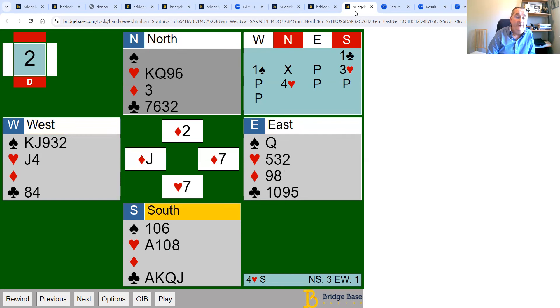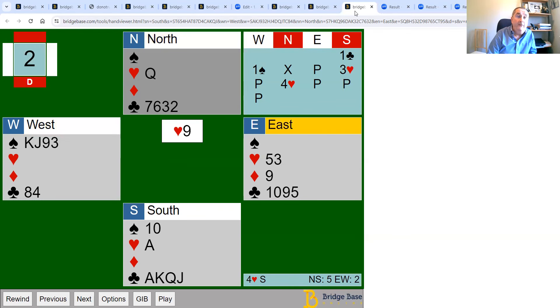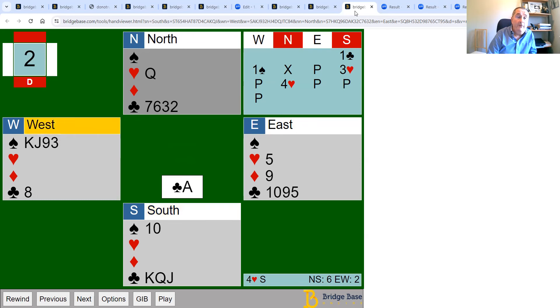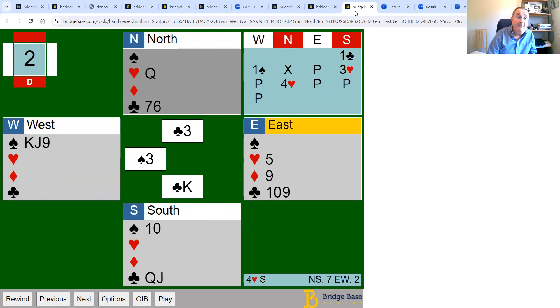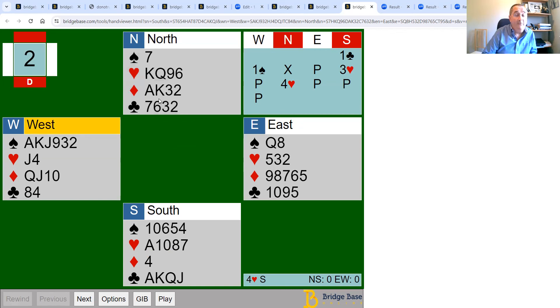An important point: many people cash the ace and king of diamonds before ruffing, but that doesn't work well here. Cash the ace only, then start ruffing. If you cash the king first, you shorten the opponents' diamond holding, so you can ruff the first one but on the second ruff you're in danger of an over-ruff. You then struggle to get back to the north hand to draw the last trump and only make 10 tricks. Ruffing spades might get away with it on this layout, but ruffing diamonds is much safer given the bidding.